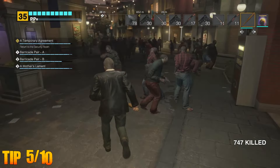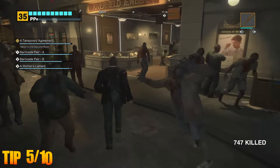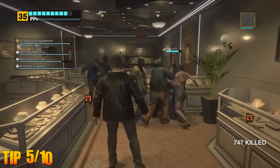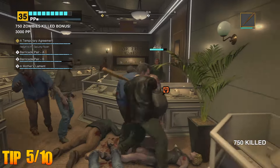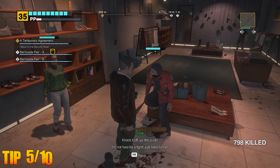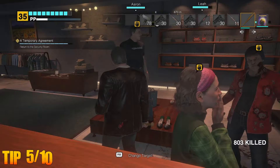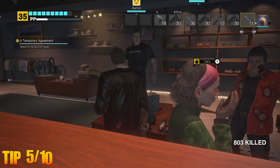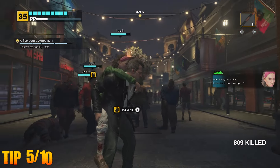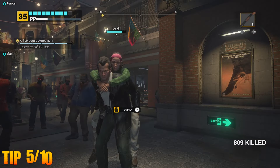Whilst we're discussing survivors, here's a couple of handy things to know when dealing with them. Frank will learn of the locations of most mall survivors through radio calls, and upon locating them, each will have their own needs and wants. For example, some may be hungry, and others may prefer a specific weapon type. It's important to pay attention to these things as it increases their chance of survival. Survivors are also useful in pointing out hidden things to Frank, such as prestige point photo opportunity locations and hidden weapons, so pay attention when they're talking.